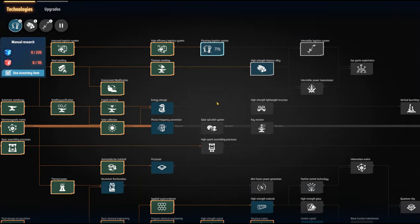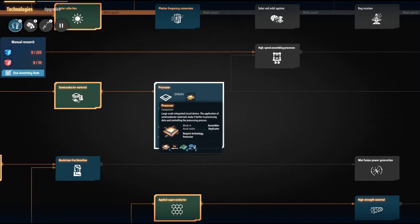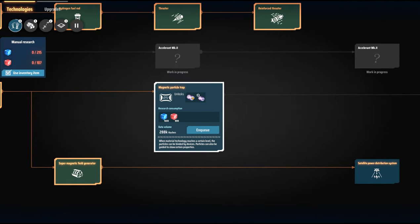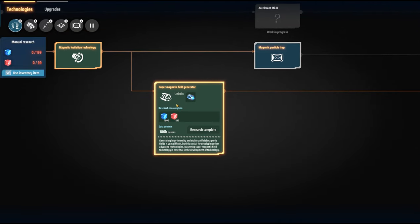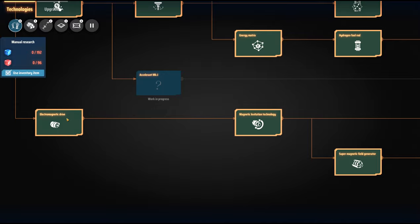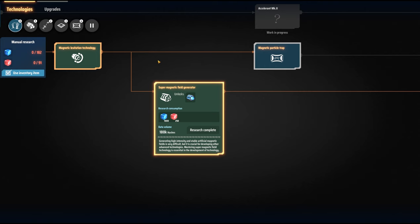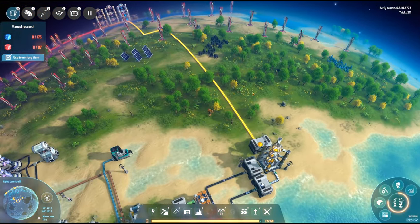I don't actually think I have those. We are going to have to get the processors enqueued and also the particle containers enqueued. While that's working, I'm thinking of setting up a factory for this, this, and this to get these running. I think that could be a good use of our time.